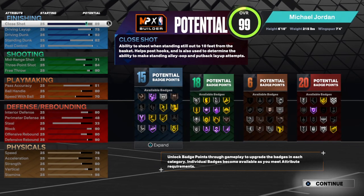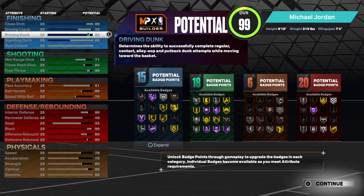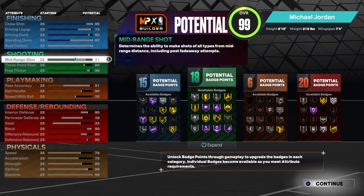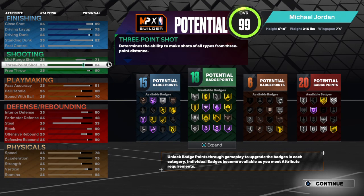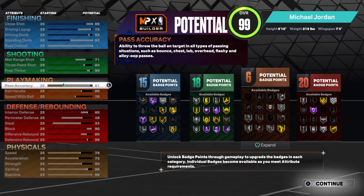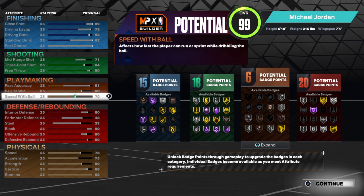Okay, for the close shot that's an 89. Your driving layup, put that at a 75. Your driving dunk, put that at a 92. Your standing dunk, put that at a 62. Your mid-range shot, put that at a 71. Your three-pointer, put that at an 84. Your free throw, put that at a 90. Your pass accuracy, put that at a 51. Your ball handling, put that at an 80. Your speed with ball, put that at a 70.